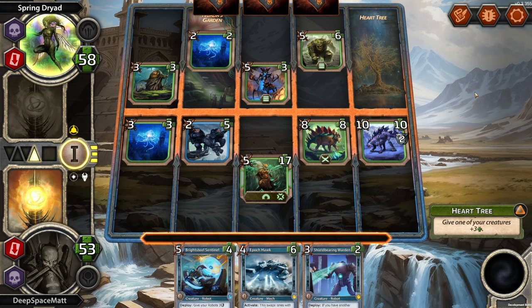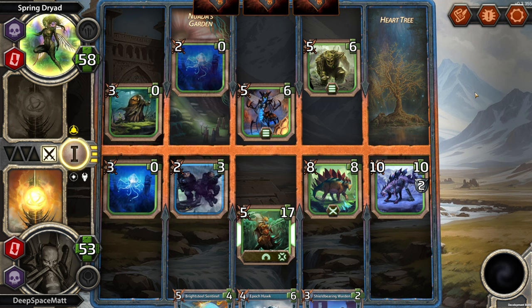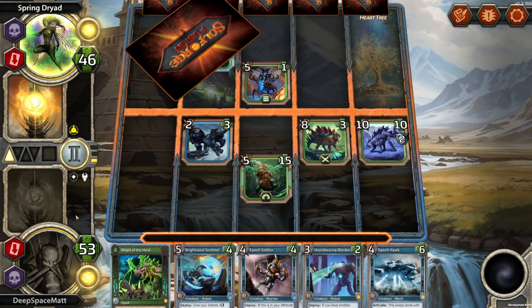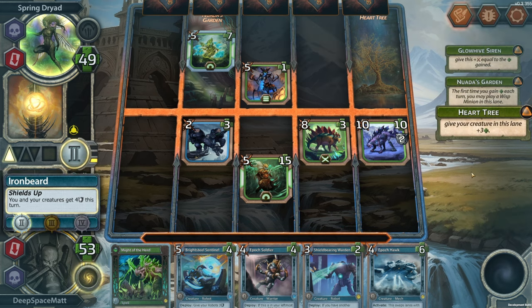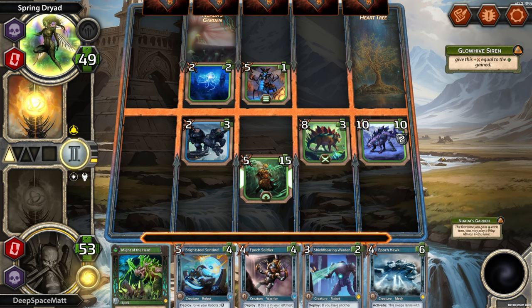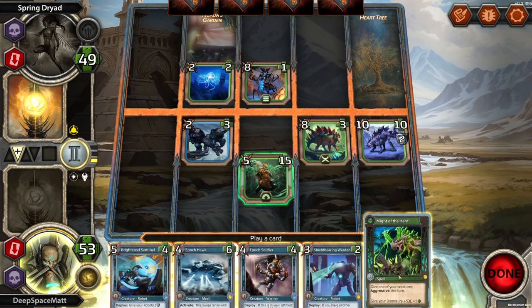A Heart Tree — give one of your creatures plus 3. That is okay — it'll survive. Clear the left lane, clear the second lane, clear the fourth lane. Forge Powers are ready. We're at level 1 — you and your creatures get 4 shield. They're doing a bunch of stuff, they put a Wisp there. This is now an 8/1, which is not concerning for us. We can give our dinosaurs more plus 3, plus 3 — just make them more awful.